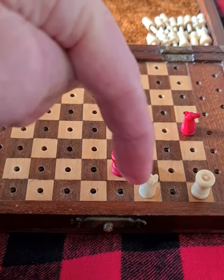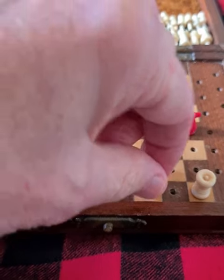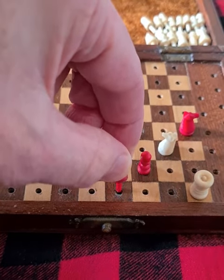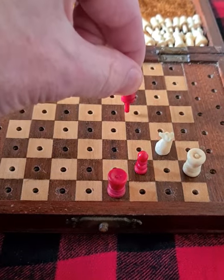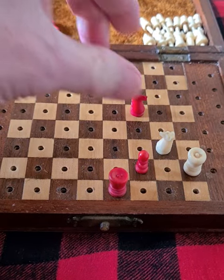Should the king move to here, black takes the knight and eventually queens the pawn. So he can come here. Then black comes here. Now, if he moves the knight away, we queen the pawn. So he comes here. Then black has this resource, and no matter what white does, he cannot stop that pawn from queening.